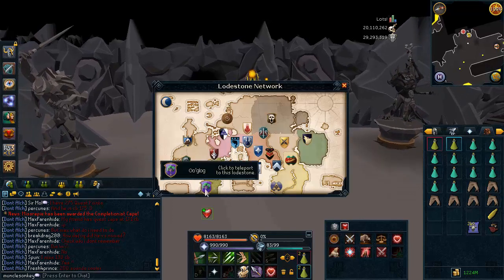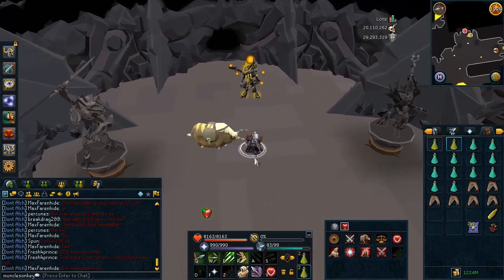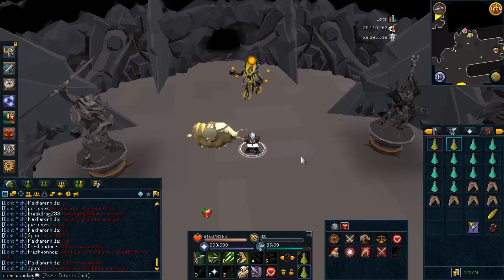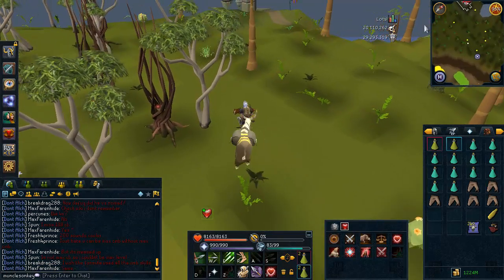We're going to be teleporting to the Ooglog Lodestone which puts you pretty close to the entrance for the dungeon where the Rorarius are located. Now that we're at the Lodestone, we can just run straight there.